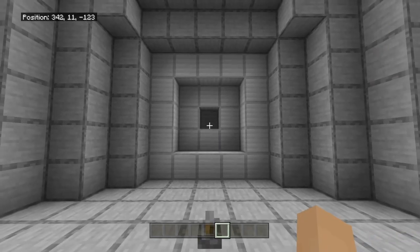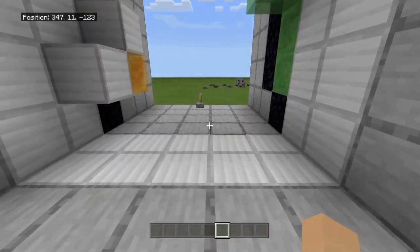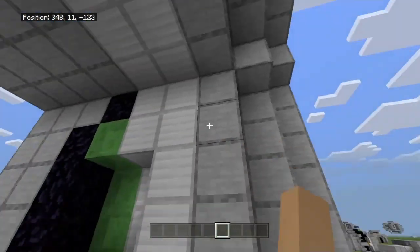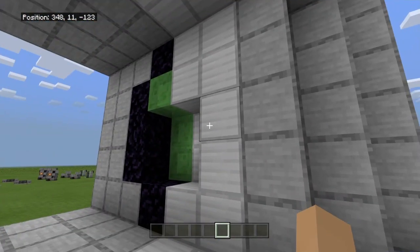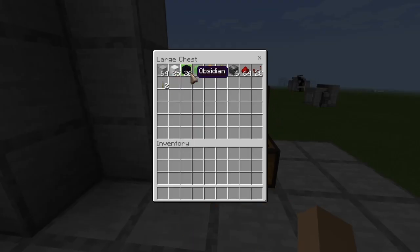You'll need building blocks — I didn't count exactly how many, but you'll need some sort of solid building block. You'll need 25 blocks for your door, plus probably eight more if you want it all the same color wrapping around. 26 obsidian minimum, five blocks of slime, five blocks of honey, 22 sticky pistons, six observers, less than a stack of redstone, 28 redstone repeaters, and two levers.